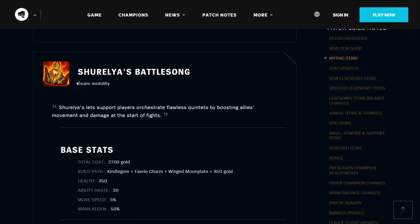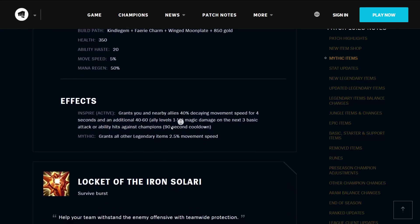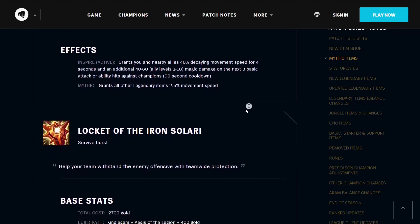Shurelya's Battle Song is a team mobility item — it lets support players orchestrate flawless engagements by boosting allies' movement and damage at the start of fights. It costs 2700 gold, builds from a Kindle Gem, Fairy Charm, Winged Moonplate, and 850 gold. It gives you 350 health, 20 ability haste, 5% movement speed, and 50% mana regeneration. Its active Inspire grants you and nearby allies 40% decaying movement speed for 4 seconds, and an additional 40 to 60 magic damage on the next 3 basic attacks or ability hits against champions, on a 90-second cooldown. As a Mythic, it grants all other Legendary Items 2.5% movement speed.